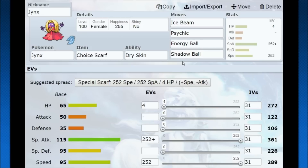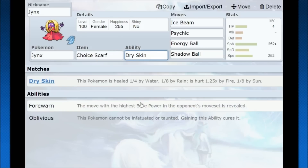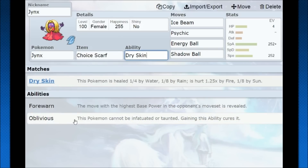Your coverage is really good too, with Energy Ball and Shadow Ball, so you can generally find something to hit super effective and get a solid KO right off the bat — even scarfed — because of the high special attack from Modest nature. For abilities, Forewarn isn't the greatest, and Oblivious doesn't help much either. I went with Dry Skin — healed by water — so it's good to have that immunity and potentially switch Jinx in on a water-type attack and get something out of it.